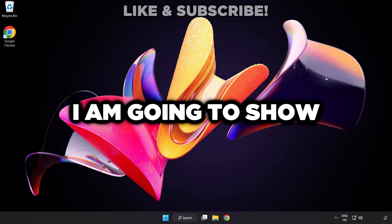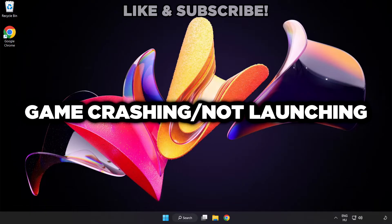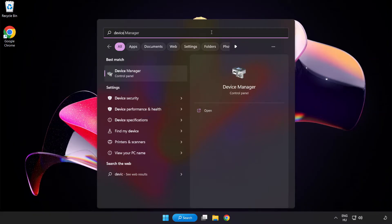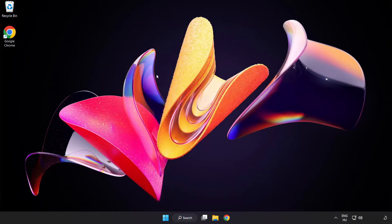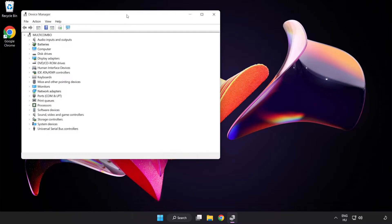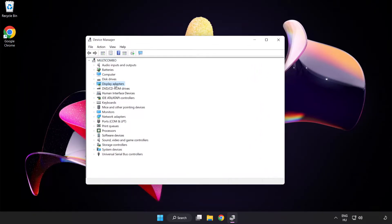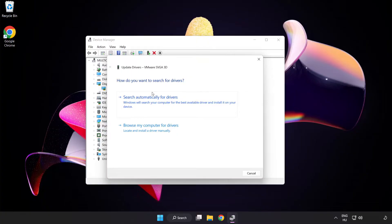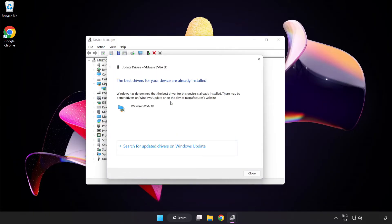Welcome to this video. I am going to show how to fix game crashing and not launching. Click the search bar and type Device Manager, then click Device Manager. Click Display Adapters, select your display adapter, right-click and update driver. Search automatically for drivers. Wait for installation to complete and click Close.